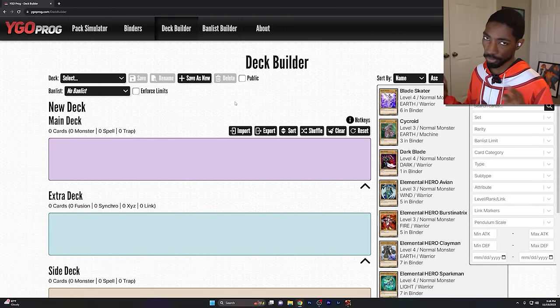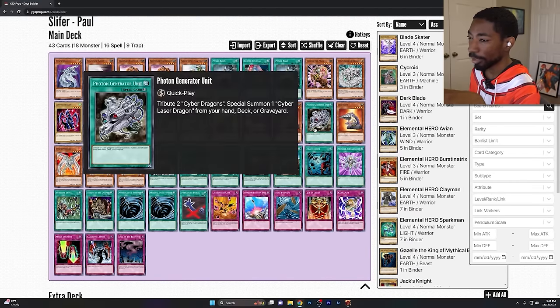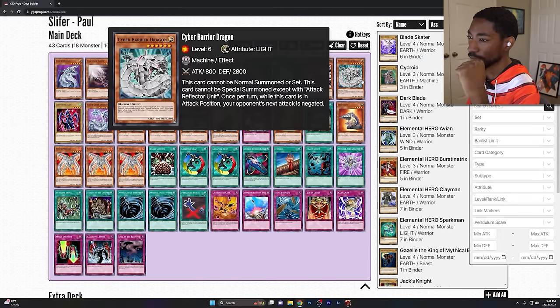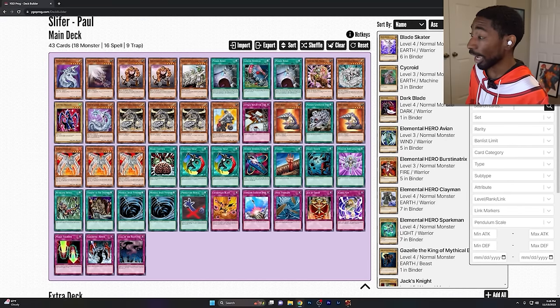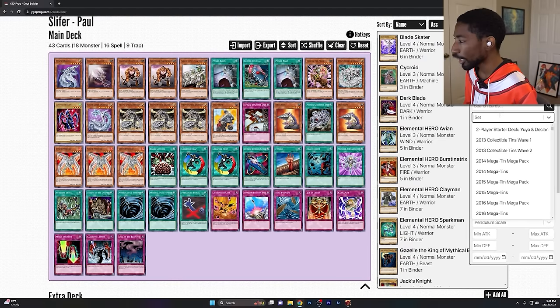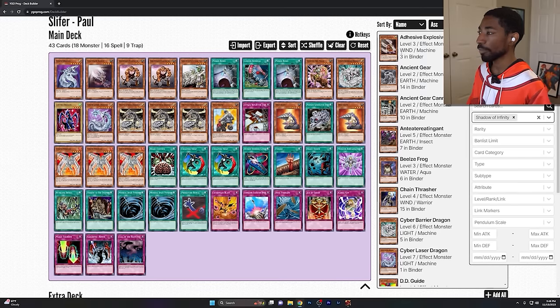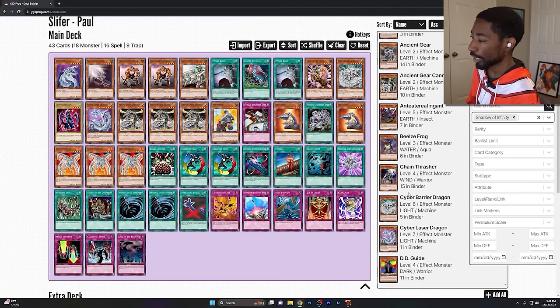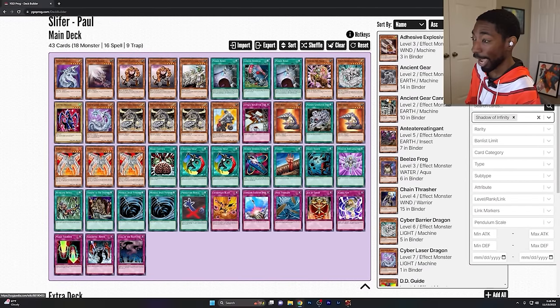Here I've got my deck that I played as of the end of last episode — awkward cards and all, like the proto-cyber dragons, the attack reflector units, the photon generator unit, and these god-awful things: cyber laser dragon and cyber barrier dragon. Thankfully, I can add in some new stuff. I think I can search just by set, so I can see all my cards from Shadow of Infinity and add them into my deck straight through this menu.